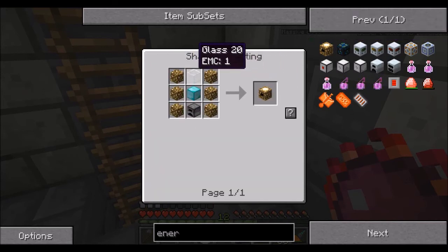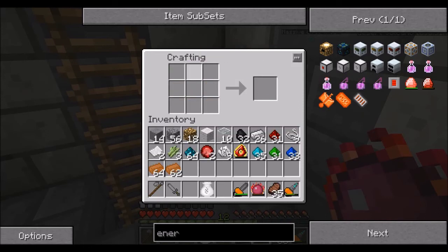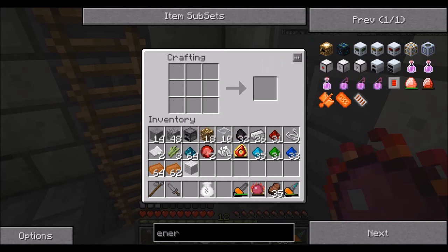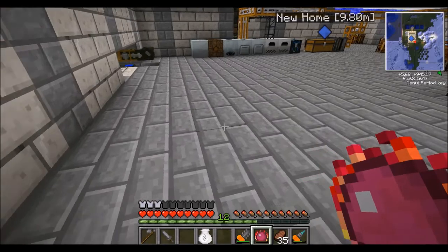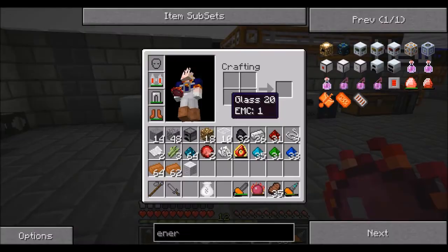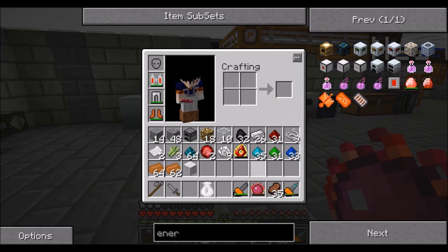We need a lot of diamonds, a furnace, some glowstone, and some glass. We'll keep the glass; we've got the glowstone — let's make a furnace. We also need to keep glowstone to put on top of it — I'll show you why later. Oh no, we've already done that as well, so I don't need to show you that.